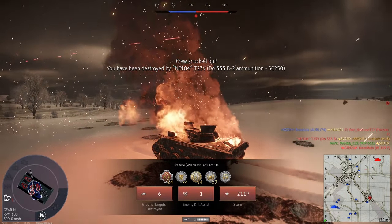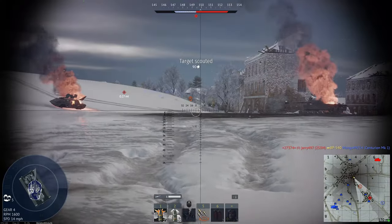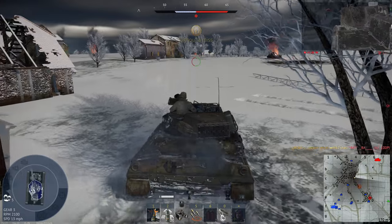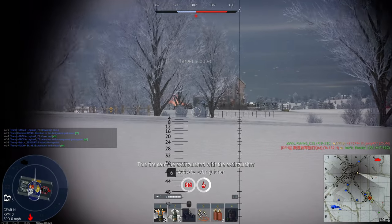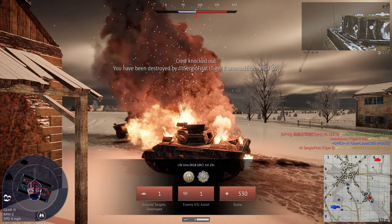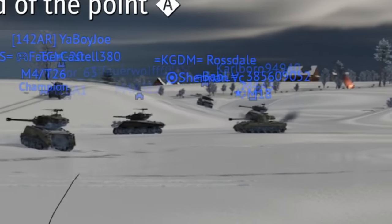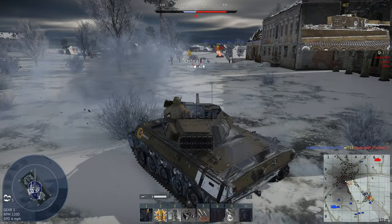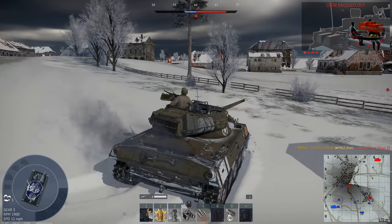Yep, that's me gone. I didn't mean to take 20 smoke shells — what is going on? Oh, this guy's gone. Oh no, I didn't see him there. We need the point. What is our team doing in spawn? Come on guys, we just need to cap the point — why are we all sat in spawn? Here we go — tiger gone, and that's revenge on the guy who got me.